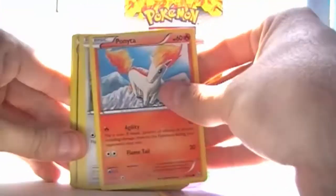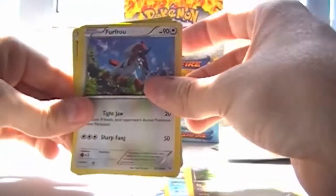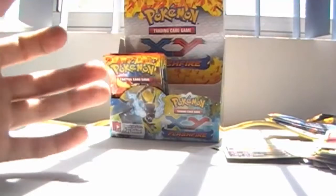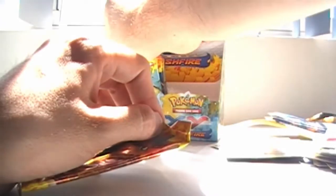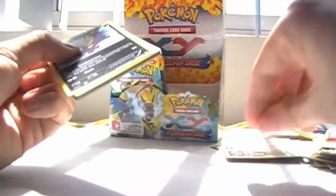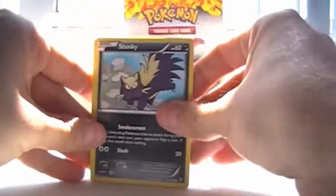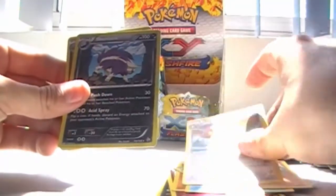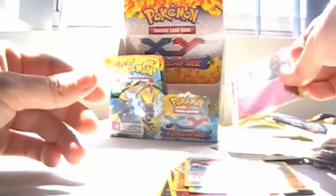Espurr, Ponyta, Fletchling, Buizel, Scraggy, Sliggoo, Frufru, Rapidash, Foil Seated and Meowstic. Looks like we only have 7 packs left after this one. Stunky, Flabebe, Geodude, Feebas, Bergmite, another Miltank, Graveler.